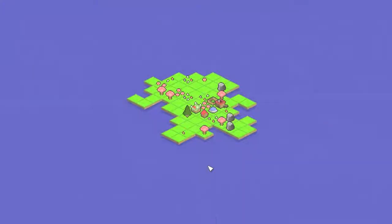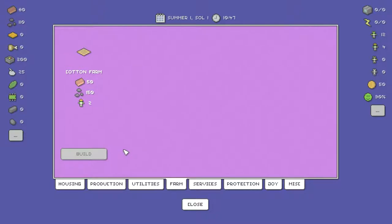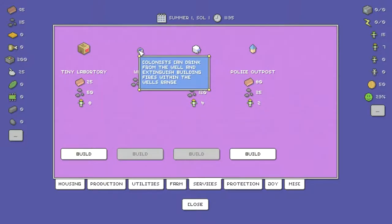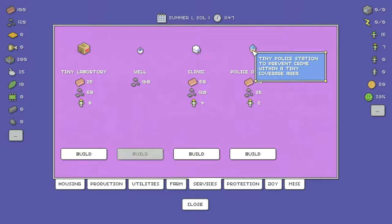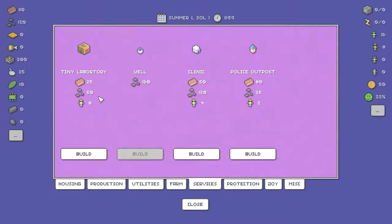Let's get a farm going perhaps. We need 150 stone for that, so we've got to wait for that. We can also get a rain collector for some water — although I thought I saw a well — oh yeah, there's a well here. There's drink from the well — a clinic, police outpost, and a laboratory, which is actually relatively cheap. So maybe I should build that.